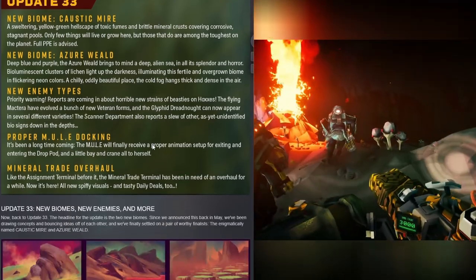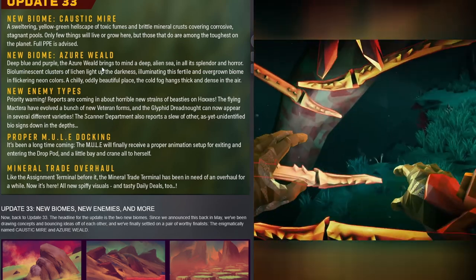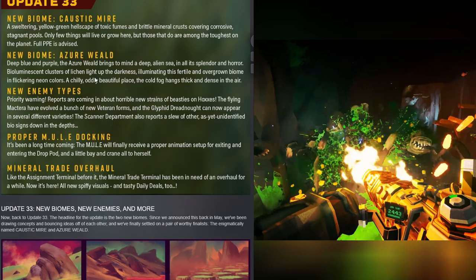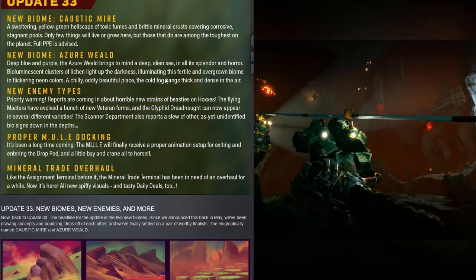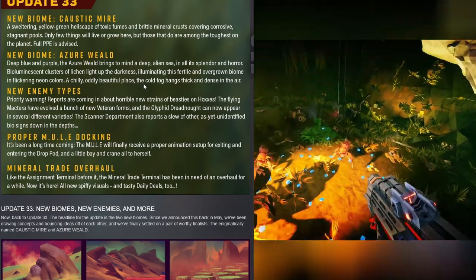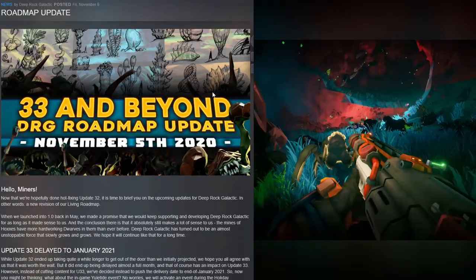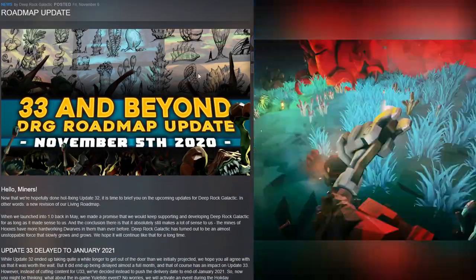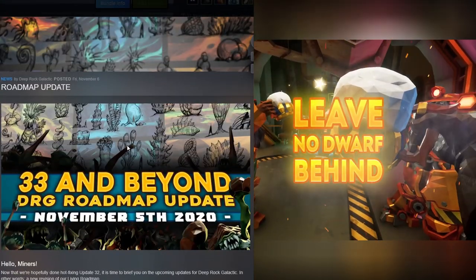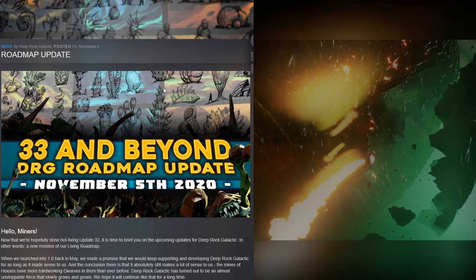Next up, we have — and I'm sorry if I pronounce this wrong — the Azua Wild. Deep blue and purple, the Azua Wild brings to mind a deep alien sea in all its splendor and horror. Bioluminescent clusters of lichen light up the darkness, illuminating this fertile and overgrown biome in flickering neon colors. A chilly, oddly beautiful place — the cold fog hangs thick and dense in the air. This is sounding a bit like an undersea world, looking very sea-like with coral and sea types, so this would probably be concept art for the Azua Wild.